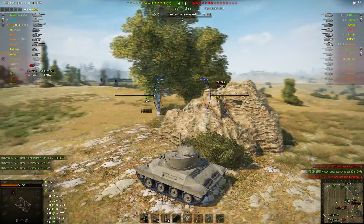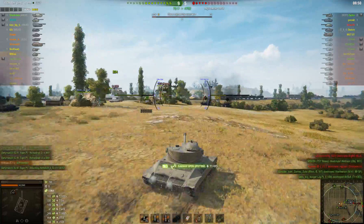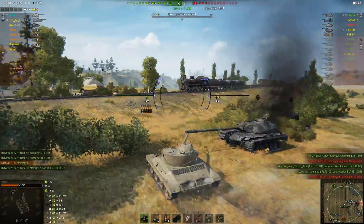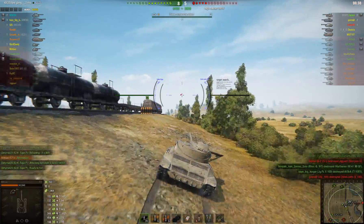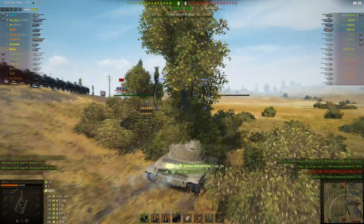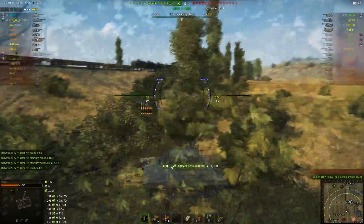That's basically another thing towards map awareness. When you're doing this, you want to keep in mind where the enemy not only is — where you've seen them — but where they could be. As I spot this guy, I'm not sure if he can aim down far enough, so I kind of spot him and duck down so that he can't get me.